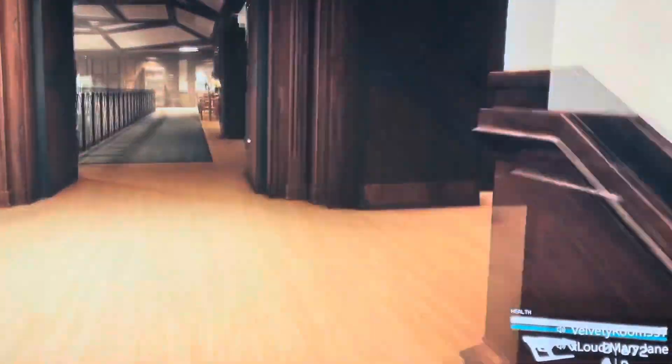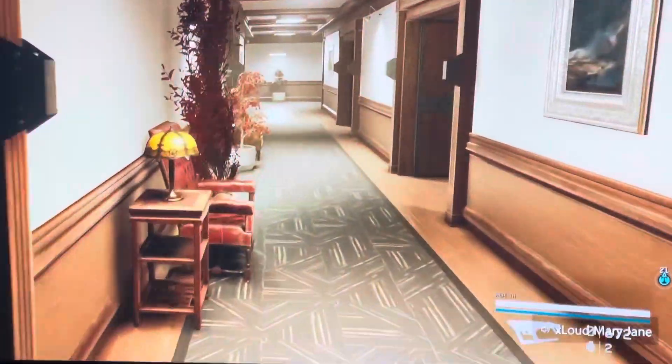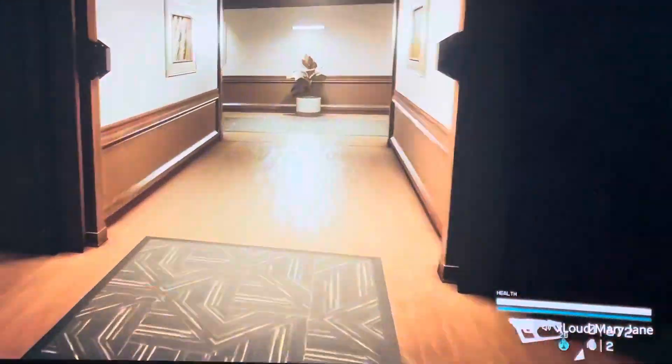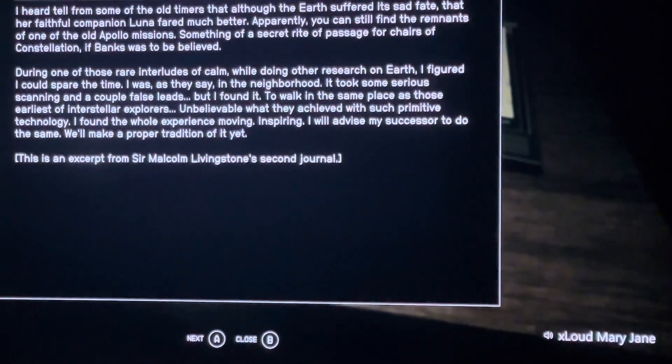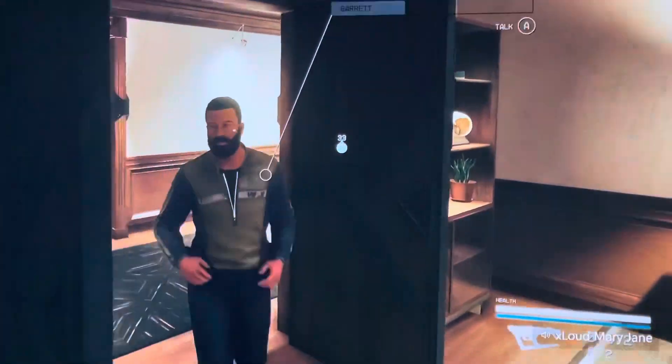I'm going to show you where to get all the snow globe locations. First, you want to go to the Lodge and then go up to Mateo's room and find the first book. These books will give you little quests that will take you to where all the snow globes are.